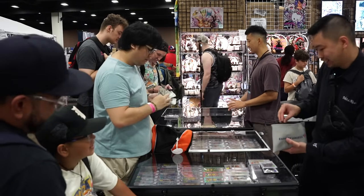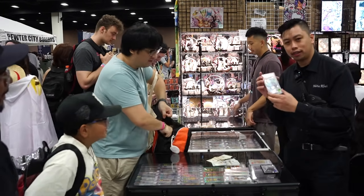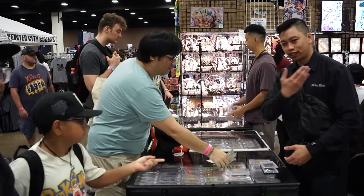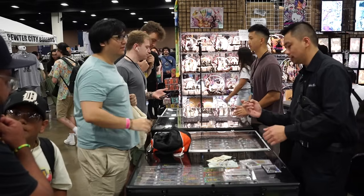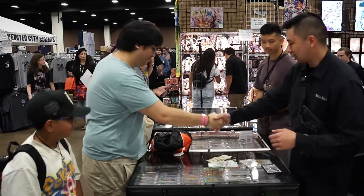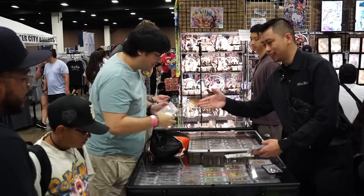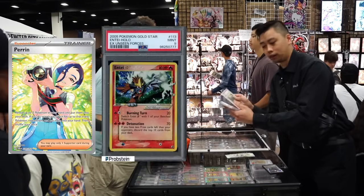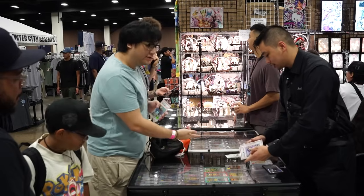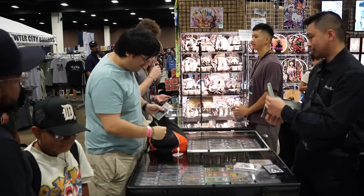Coin flip for the Umbreon PSA 10 — a partial trade, partial cash deal with $25 difference. Three, two, one — tails! GGs, you got it! He gets the Umbreon PSA 10, we're receiving the Parent Gold Star 9, CD promo Venusaur 9, Japanese V-Max Charizard 10, and $600 cash. Let's go!